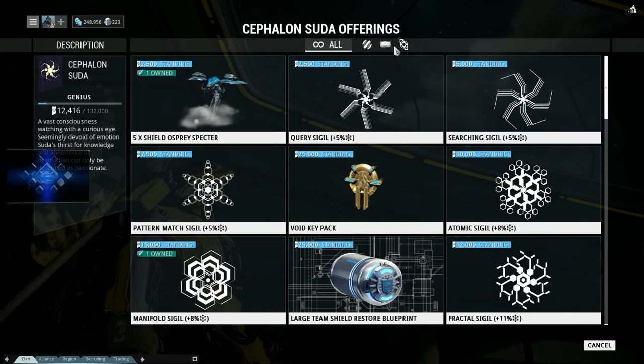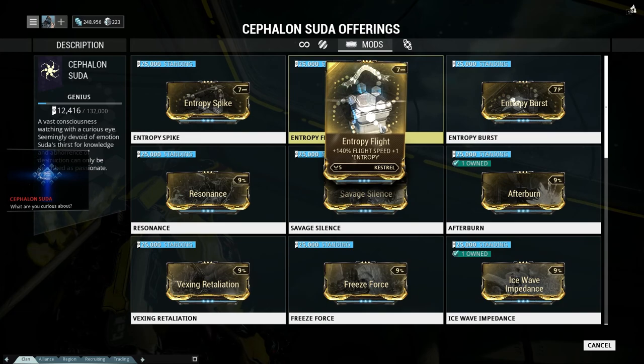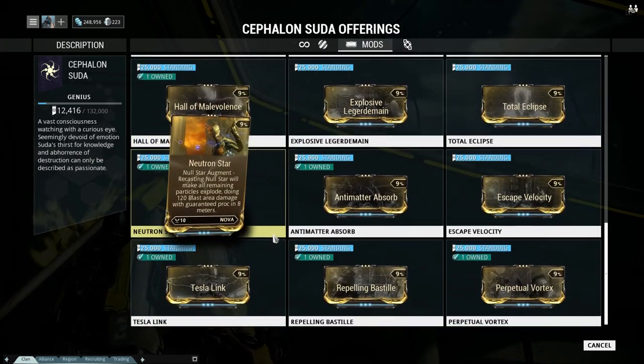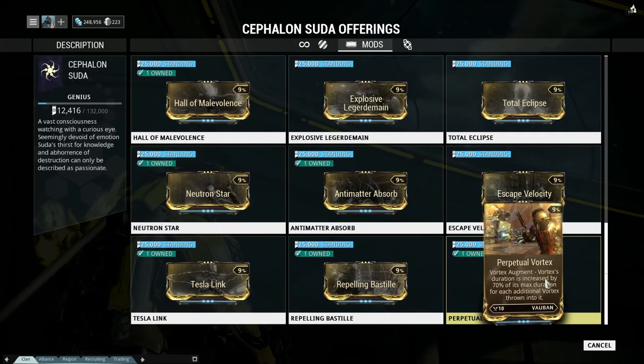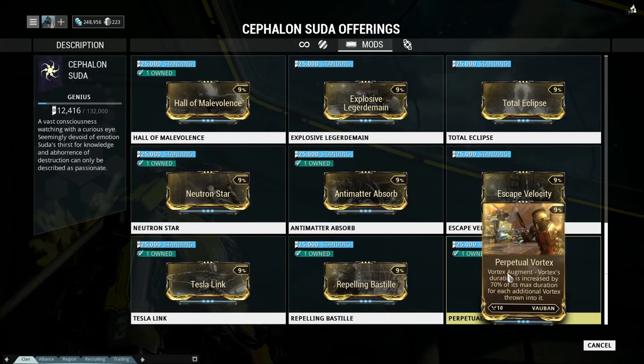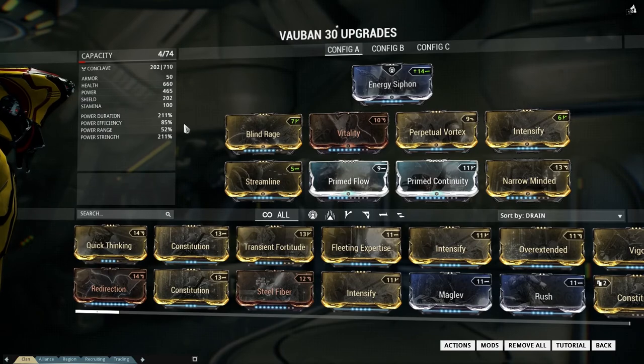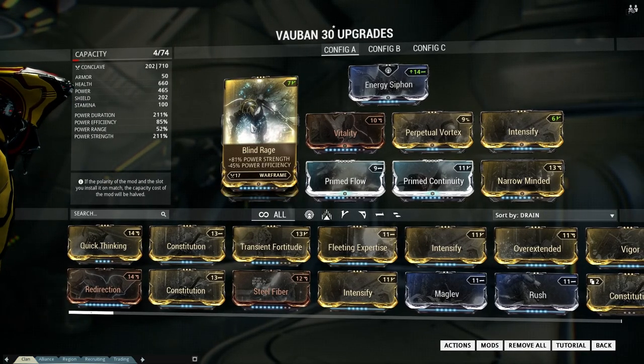We went to Cephalon Suda and got ourselves an augment called Perpetual Vortex. You can also get it at the Perrin Sequence if you want to. Now let's take a look at the build itself — a build with a lot of strength and of course a lot of duration.